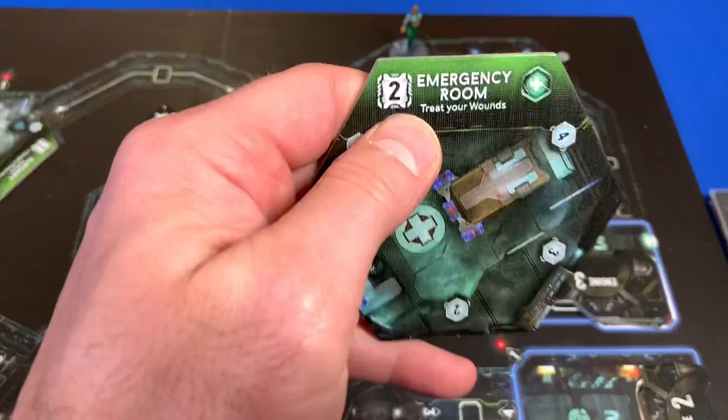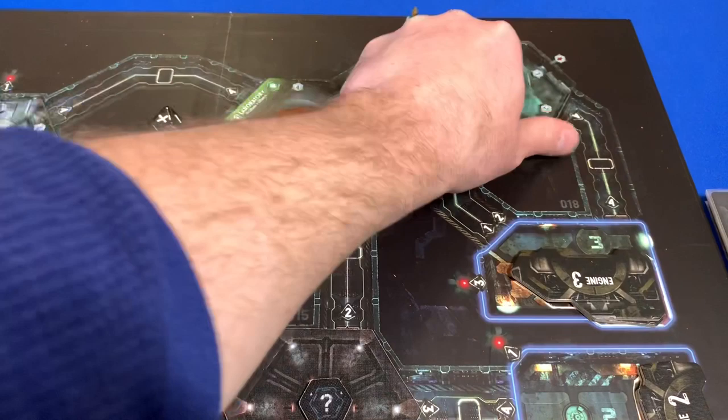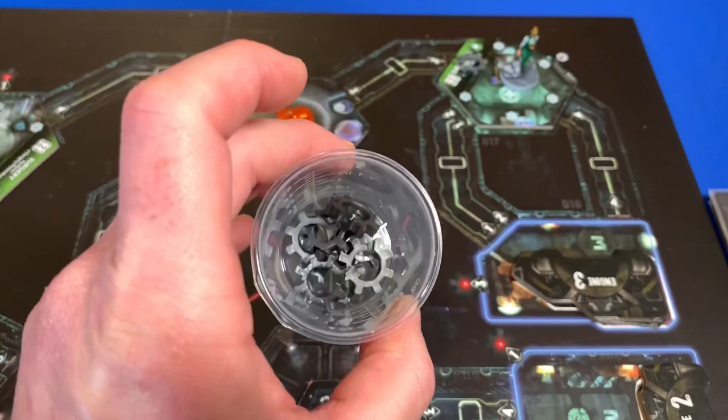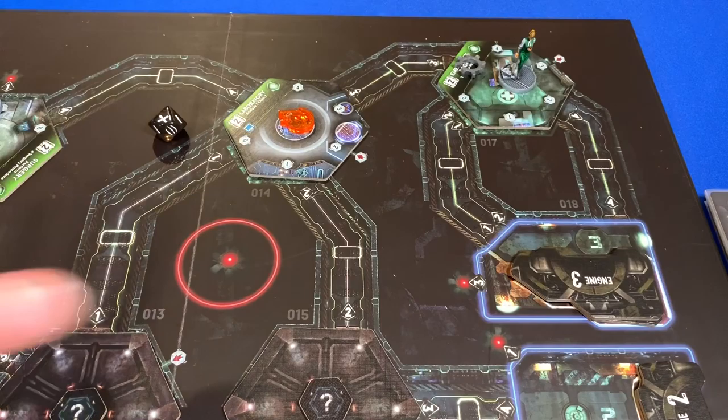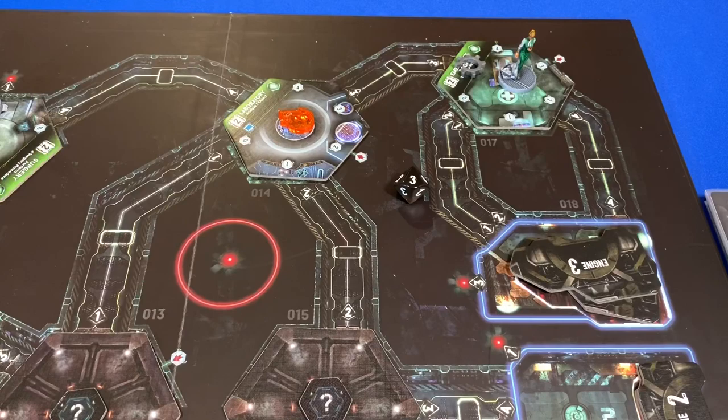The Emergency Room is broken, so we can't perform the room action, but there are three items in this room. We rotate the counter to three and place a malfunction token here to show it's malfunctioning. If at any time you can't place a malfunction token or fire token, the ship has taken too much structural damage and blows up — you lose the game. We roll the noise die and get a three, placing a noise token in corridor three. Two markers in any corridor means we'll have to deal with an encounter.